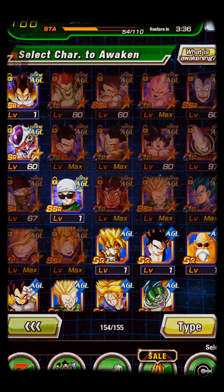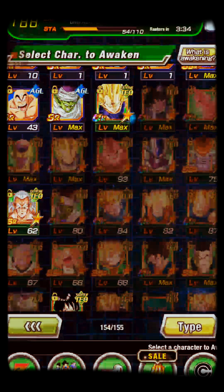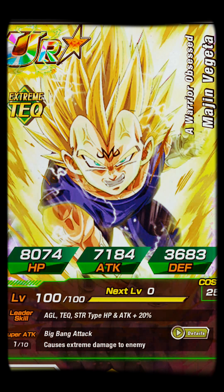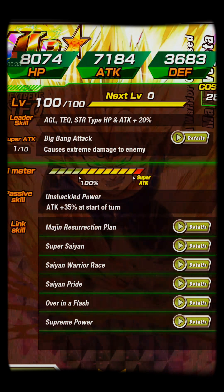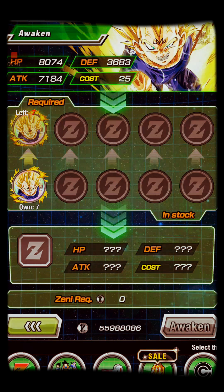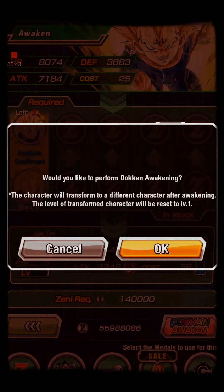Let's see what he's like now before the awakening. His leader skill is quite trash, so we don't care about that. He does extreme damage, attack plus 35% at the start of turn — it's okay. This is the before; now let's look at the after, because we don't really care about his before form anymore.